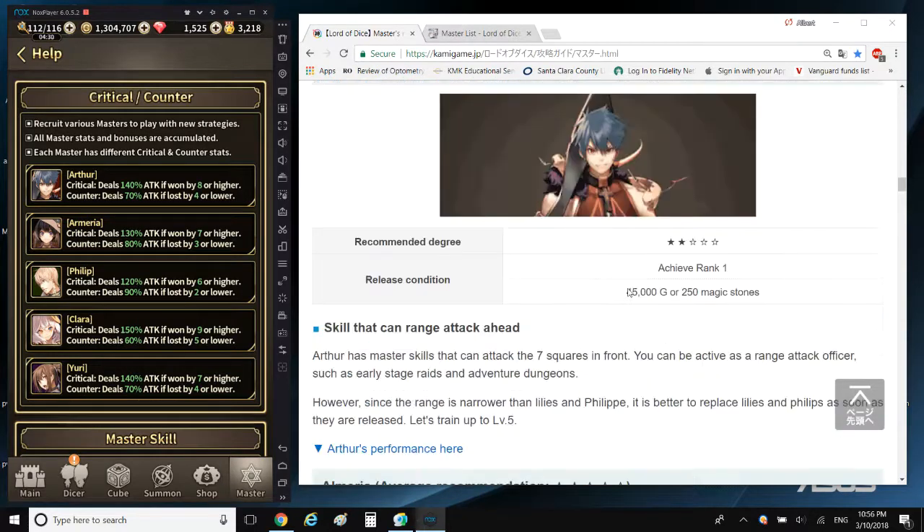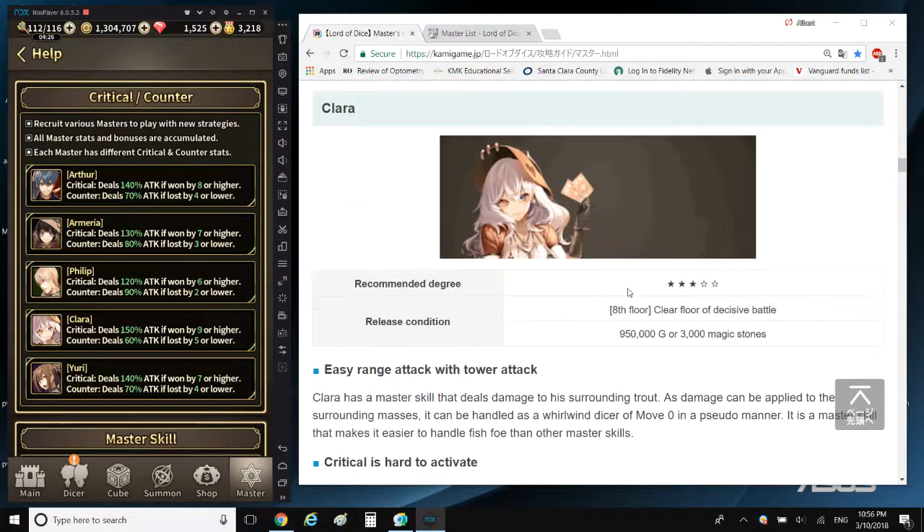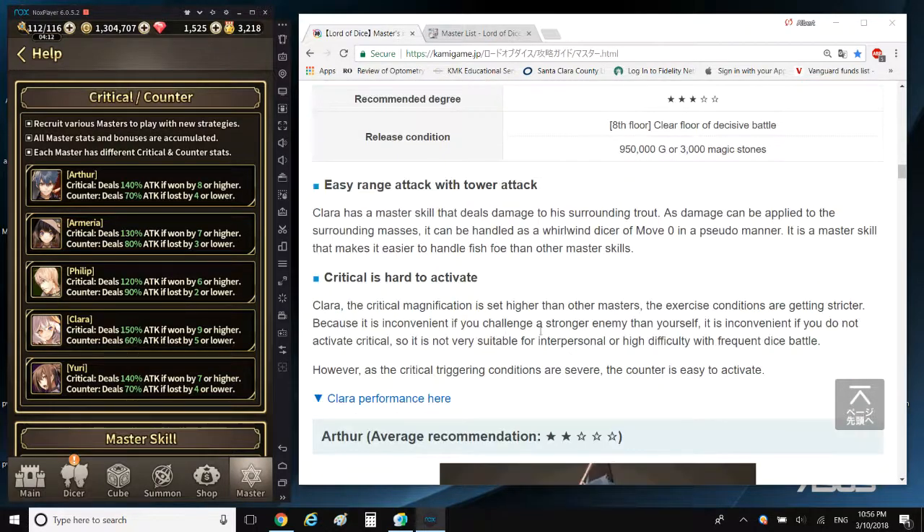Clara is actually the most popular master used in Lord of Dice Global, and I think it has less to do with the tier list and more to do with the artwork. Critical is hard to activate with Clara — the critical magnification is set higher than other masters, at 150% attack as opposed to 120, 130, or 140. However, the conditions to activate the 150% are a lot stricter — you have to win by nine or more, which means you basically have to totally obliterate the opponent in a dice battle. It is not very suitable for high difficulty with frequent dice battles.